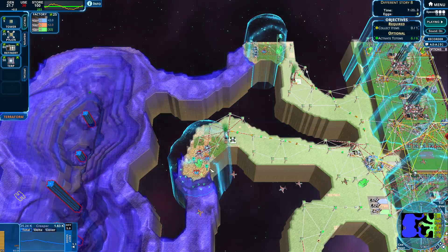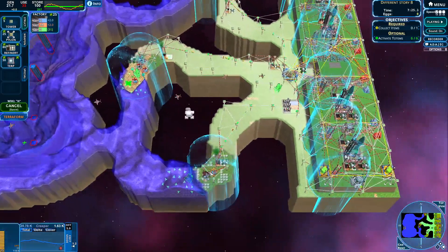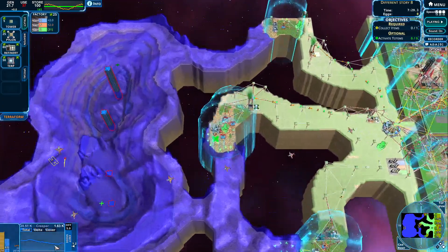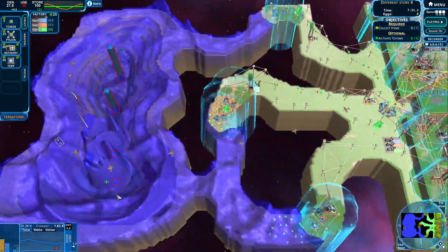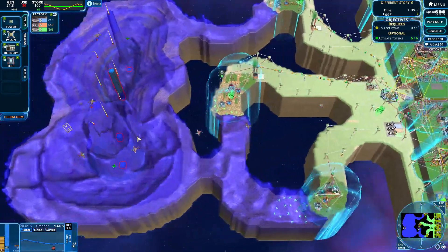Let's get a couple of towers coming this way. Let's get them coming over here. We lost one — no problem, we can get one back. Okay, we are still doing fine. And we got our first rockets coming our way, which is awesome.